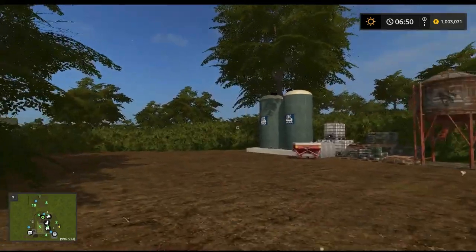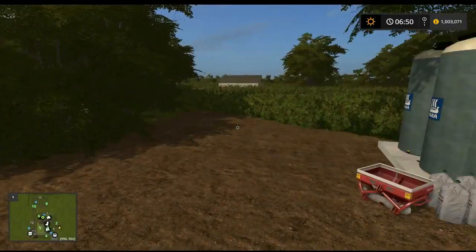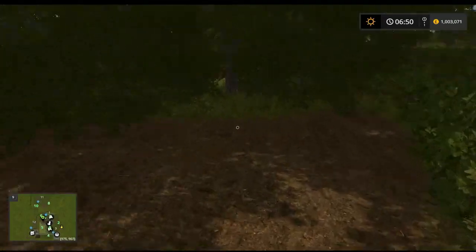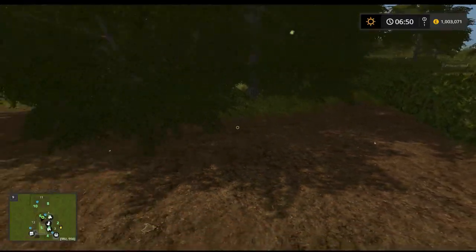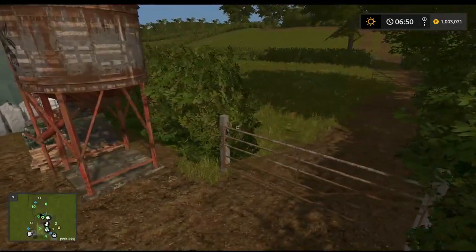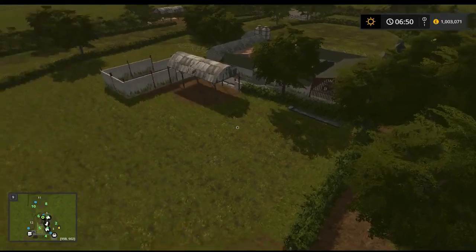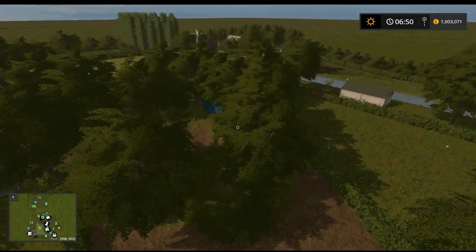Here is a nice way you've done this - if you come out of the yard and up the road a bit towards fields eight and ten, this is where your fertilizer and seed points are. The muck also spawns there at the edge of the trees in this corner piece. You don't often see it done like this in a British map and it actually is nice. A lot of people try to cram things into yards and then it becomes unfriendly, so spreading them out works well.